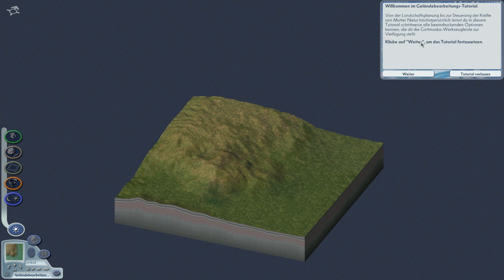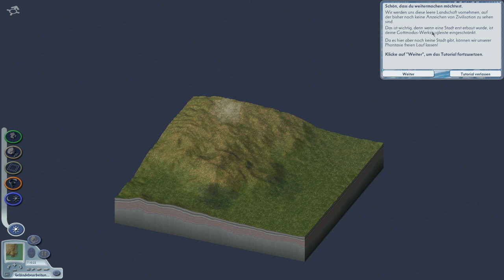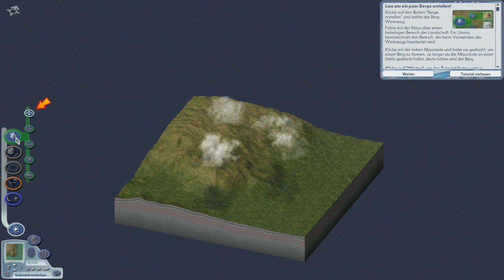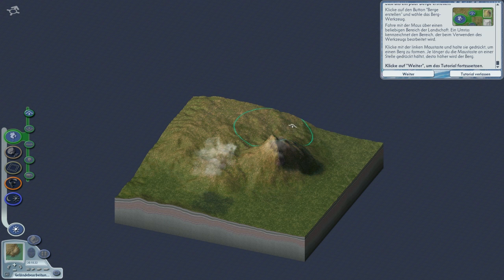Mutter Natur persönlich – eine Leeranlandschaft vornehmen. Hier haben wir Geländebearbeitung. Klicke mit der linken Maustaste und halte sie gedrückt, um einen Berg zu formen – je länger du die Maustaste gedrückt hältst, desto höher wird der Berg. Joa, sehe ich.